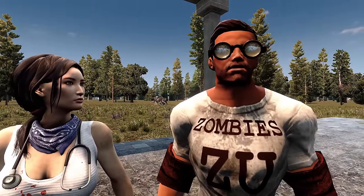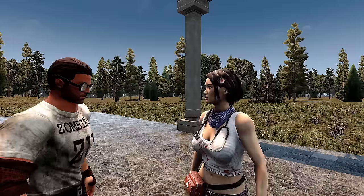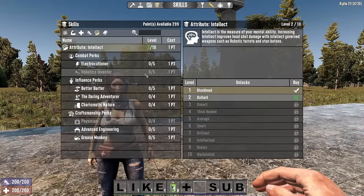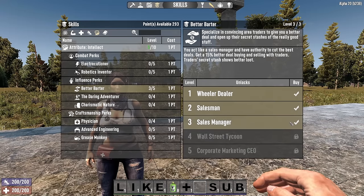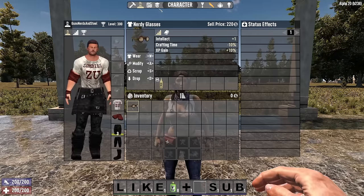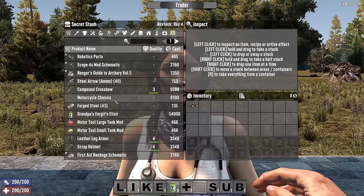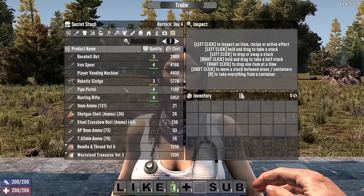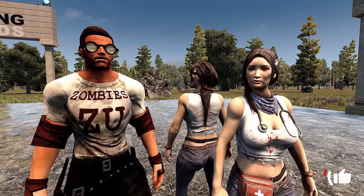If you wear nerdy glasses for the +1 intellect and meet the minimum requirement for level 3, 4, or 5 of better barter, you can use an exploit to access 2 sets of secret stash inventories every time you go to the trader. Start by wearing nerdy glasses with 4 points into intellect to unlock better barter level 3. Once unlocked, the secret stash changes, but you can then remove your nerdy glasses — deducting 1 intellect point — reverting you back to the base secret stash as well. This trick also applies to better barter levels 4 and 5, so you can use it a total of 3 times as you rank up in intellect. So barter like a pro and use the secret stash trick.